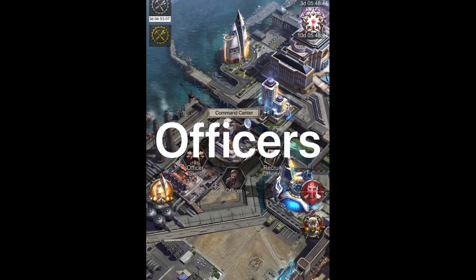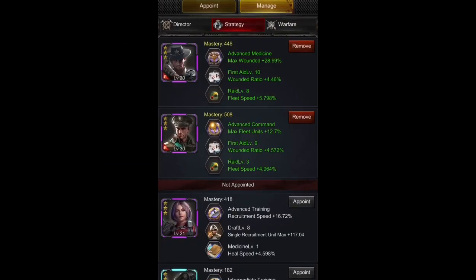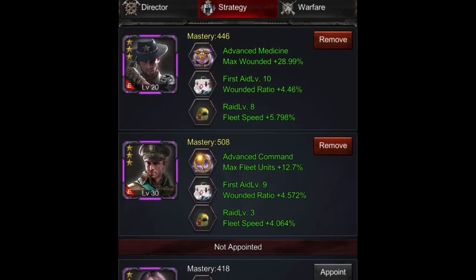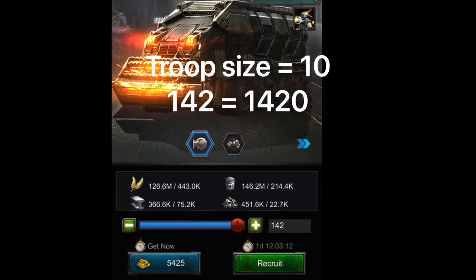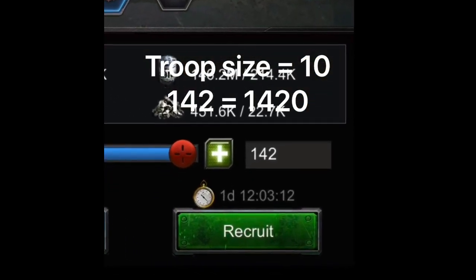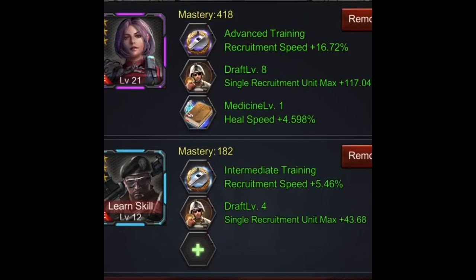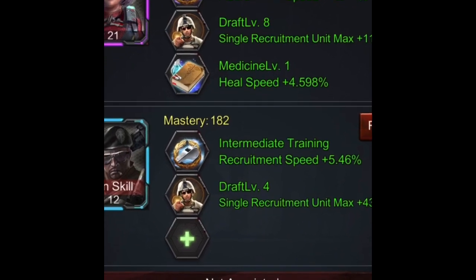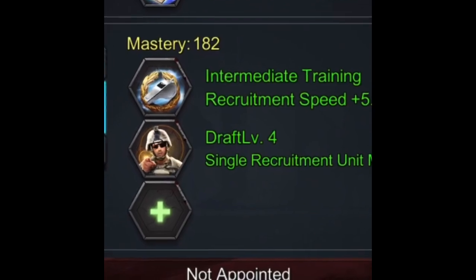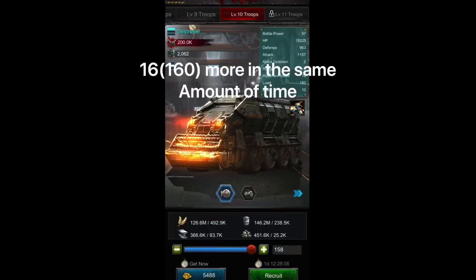Next we'll talk about the benefits of swapping out your officers. At the top select Manage and then click the Strategy tab. The two officers I have in right now are the ones I use most of the time — the maximum amount of soldiers I can create is 142, which takes one day and 12 hours, or one every 15 minutes and 15 seconds. By selecting officers that focus on recruitment speed, you can drastically increase the creation of your troops, reducing the recruitment time by over a minute for each troop and resulting in being able to create 16 more troops in roughly the same amount of time.